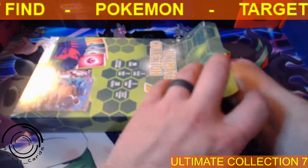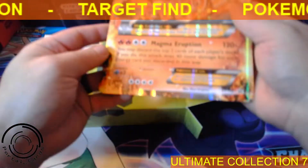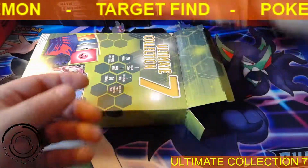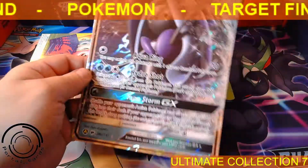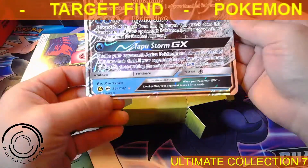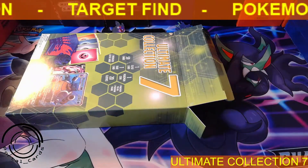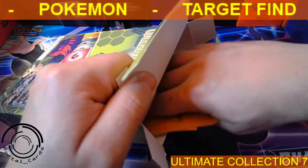We'll start off with the oversized cards. There is our first one — a Promo Mega Camerupt EX. It's a pretty cool one. Next up, Tapu Fini GX. That is an awesome one, and as you can see, it is not a promo oversized. Not too bad, though with the way those are stored in there, I don't see them holding up very well condition-wise.